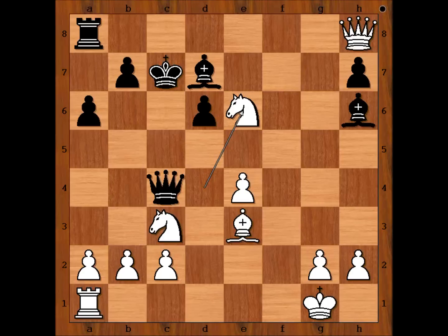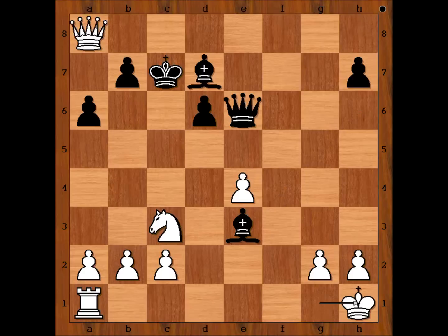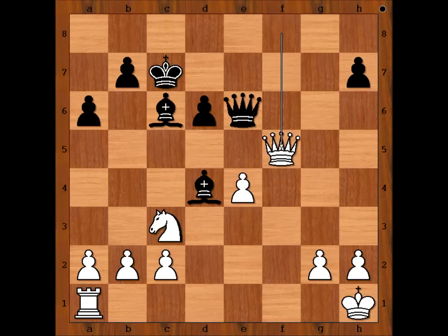Emanuel Lasker played knight takes on e6. Queen takes knight, and now queen takes rook, bishop takes on e3, king to h1, and black resigned. One sensible line goes like this: bishop to c6, then perhaps queen to h8, or maybe queen to f8, and after say bishop to d4, queen to f5 — winning for white.